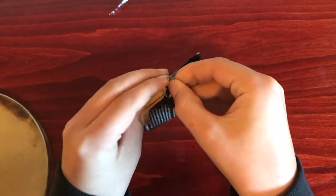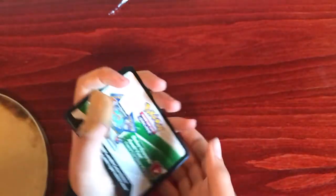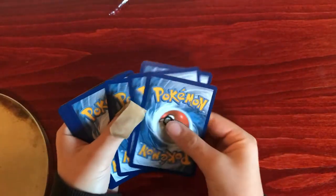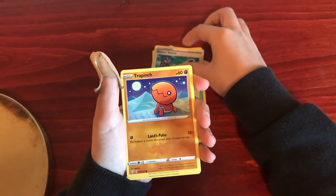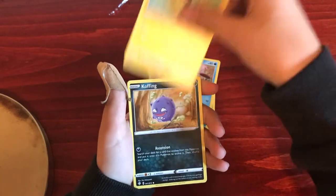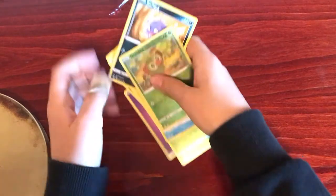First Shining Fates pack. Psychic Energy, Rotom, Floatzel, Rusted Sword, Trapinch, Rowlet, Shuto, Orpeko, Koffing, a Reverse Holo Grookey, and a Manaphy. Come on Shining Fates!